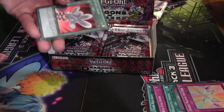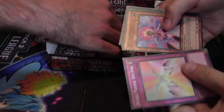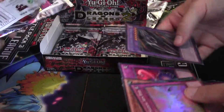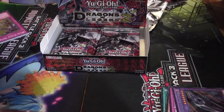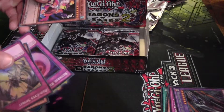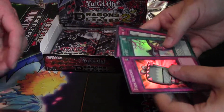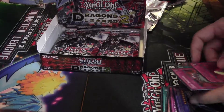Oh nice, another two Comic Hands. Red Eyes Black Dragon, Swords — decent. Red Eyes Spirit, Toon Mask — nice. Toon Briefcase — all those Toons! Toon Mask — nice, nice.